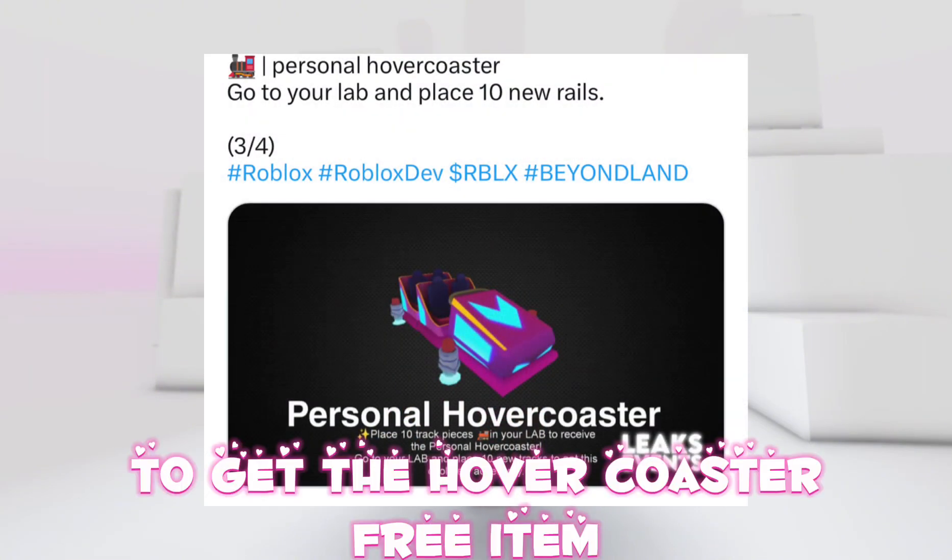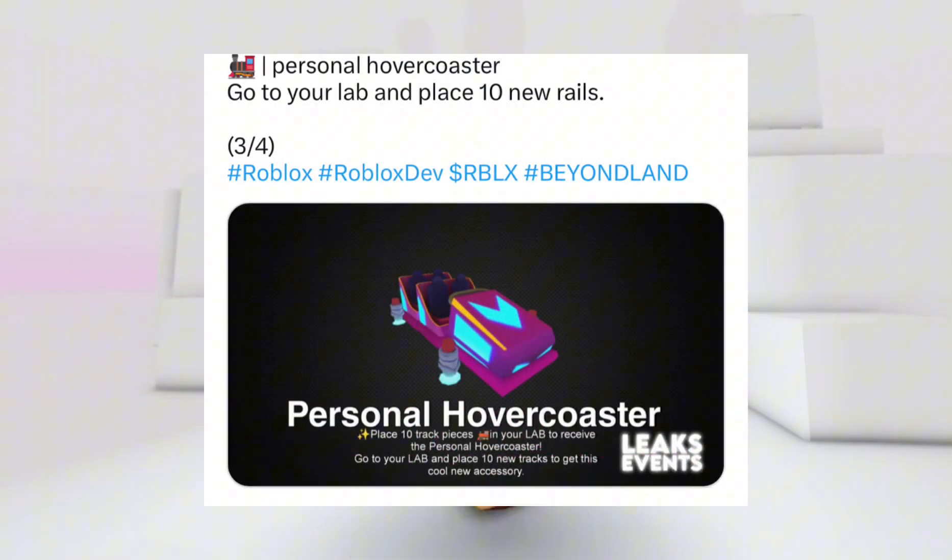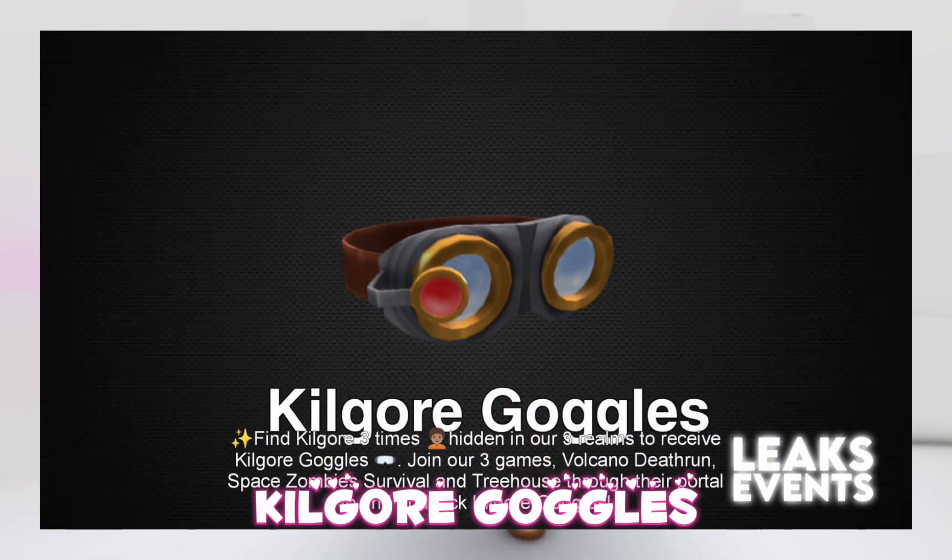To get the Hover Coaster free item, go to your lab and place 10 new trails.